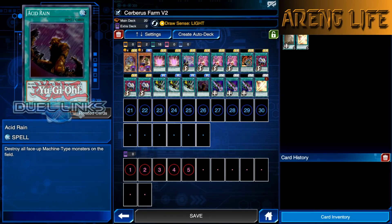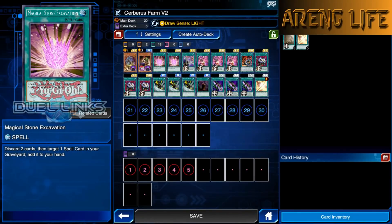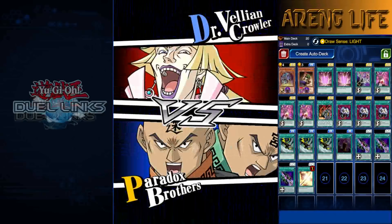We have one copy of Acid Rain. If you don't have triple Super Rush or don't want to run Magical Stone Excavation, you can bump Acid Rain up to three. That's pretty much all the cards in this deck — without further ado, let's jump in and I'll show you how it works.